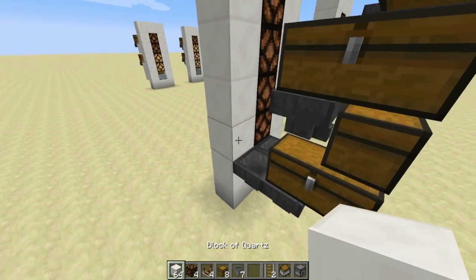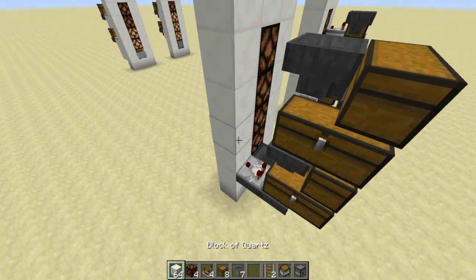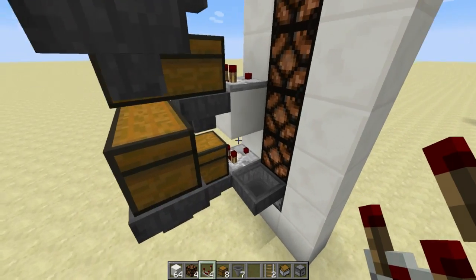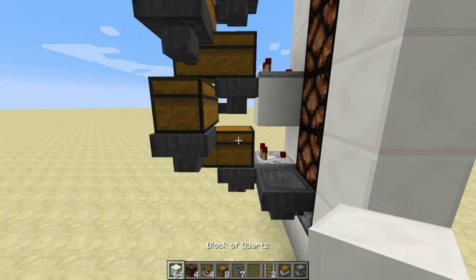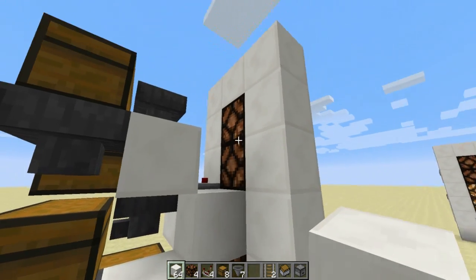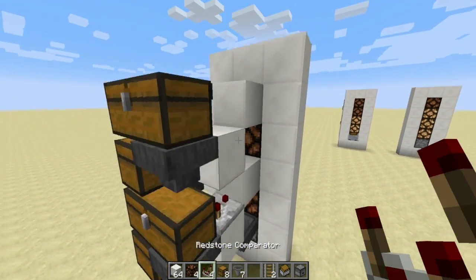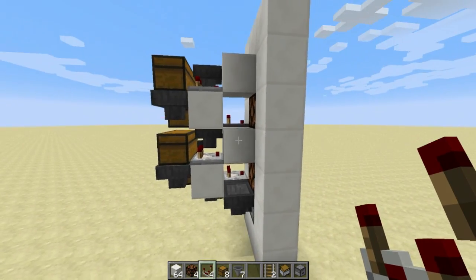Now we need to add our comparators. The first one's really easy — it sits right on top of that first hopper. Then we need to place another solid block and comparator. We're going to be using the chests on the side here as our template, so we're going to place solid blocks there and there. Then we're going to be using the side comparators as our secondary template, and then we can place these comparators feeding into those. See how it creates that nice little pattern?